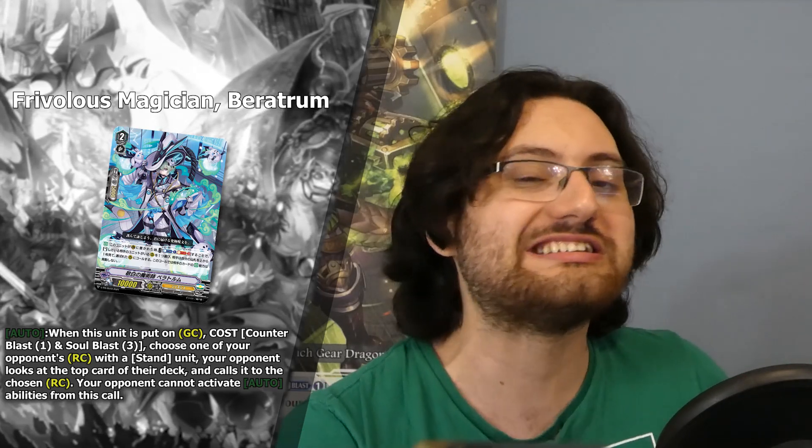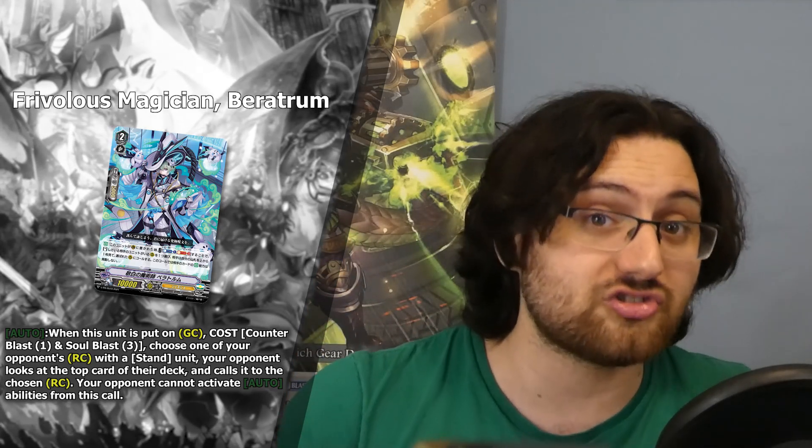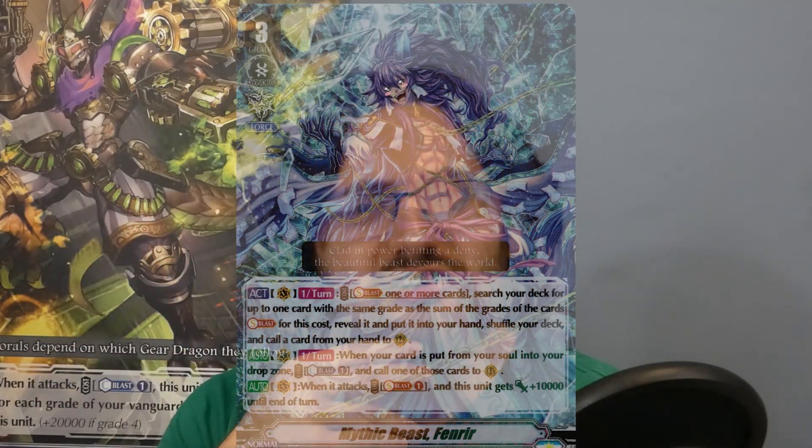It is relatively costly - counterblast 1 and soulblast 3 - and unlike Heatround and Denial Griffin, you need to hard draw into this card. For G Guardians it's the same sense because you need to hard draw into heals, but typically it should be easier to get to those cards because you have a lot of filtering and potentially searching for those effects. I don't know if Genesis has a particular card that allows you to search a card on demand when you need it the most, but there probably is a card like that.